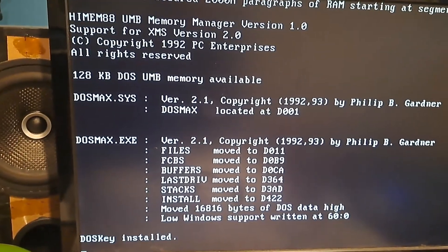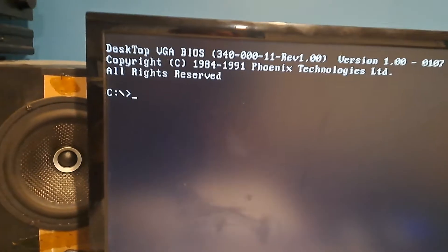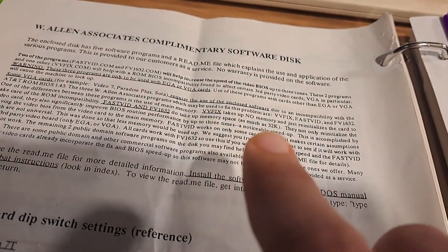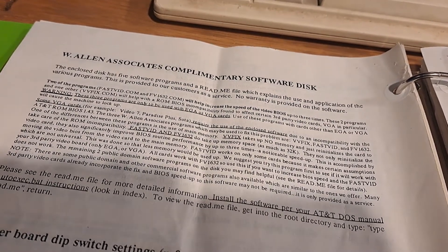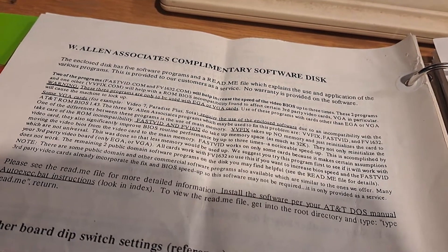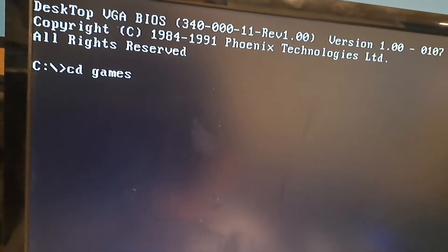With just UMB, it does load something else — we have a VGA BIOS, and this loads VVfix on startup. This documentation is from the other machine. When that VGA card was in that board, he did have VVfix in the autoexec batch file, but it was remarked out, so I guess he thought he didn't need it.